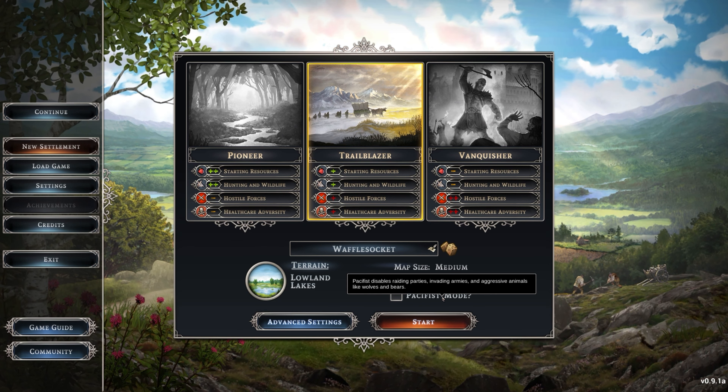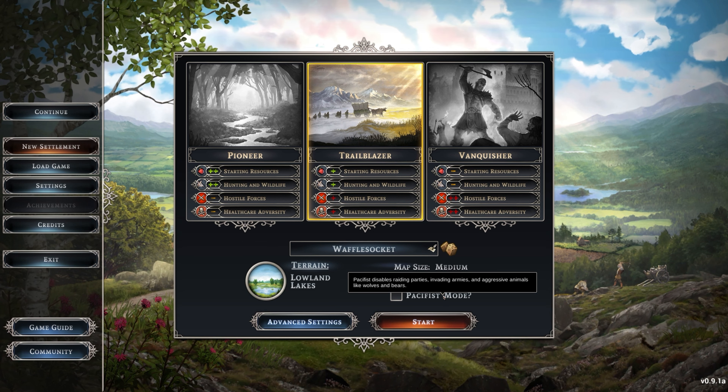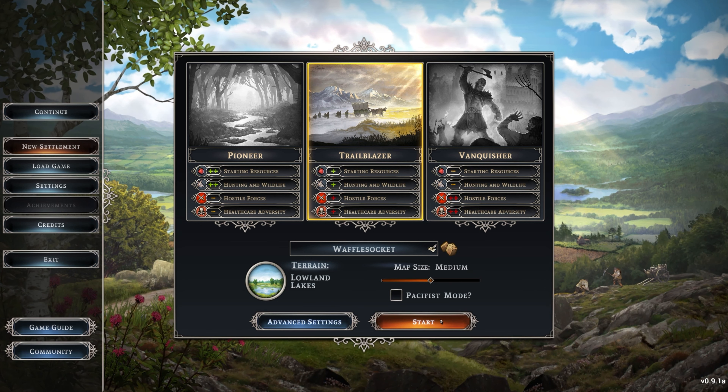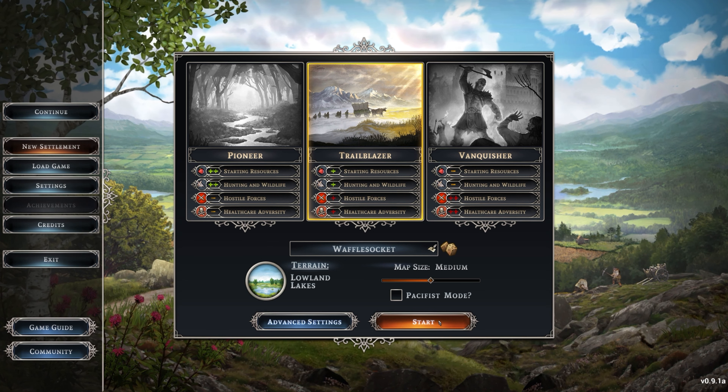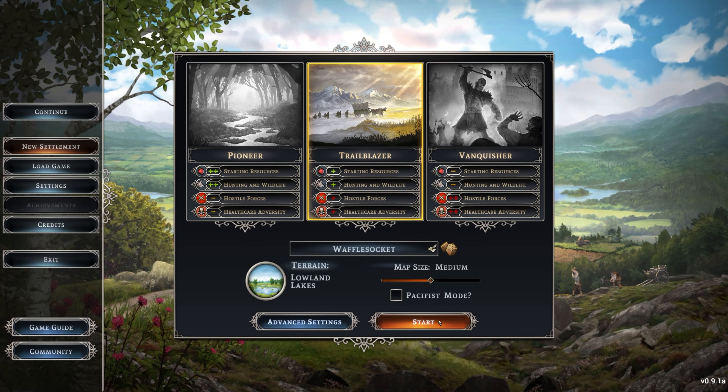Map size I'm going to leave on medium. I don't want pacifist mode because then you just don't get the raider attacks and so on. So I'll click start and that should give us the intro, then we can start the actual setup of our town.